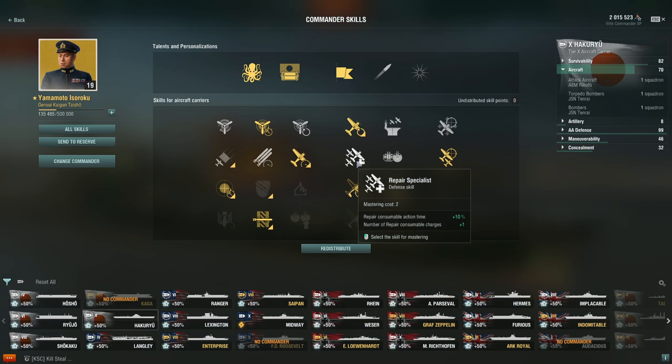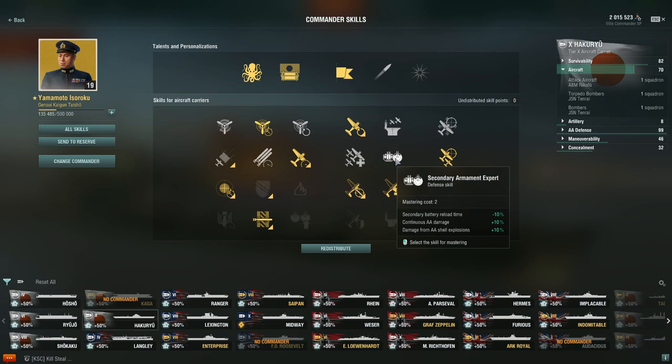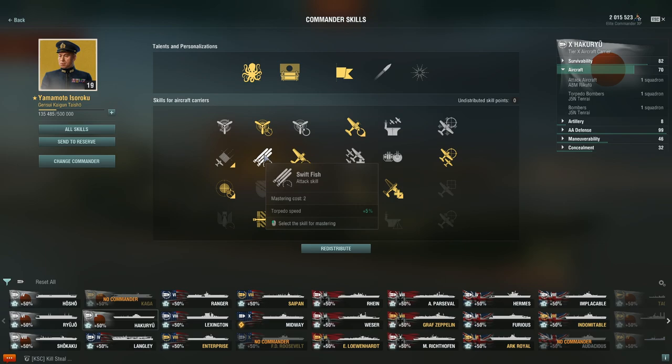I can't recommend the additional healing — it's just not going to be strong enough, and you already start with four heals on the Shikaku and the Hikuryu, so this is not a place to put points. Secondaries are not a place to look at in the Japanese ships. As far as torpedoes, you could double down on reduced arming distance as well as additional torpedo speed. These are options which could carry you, but from experience these are not required for capable play.